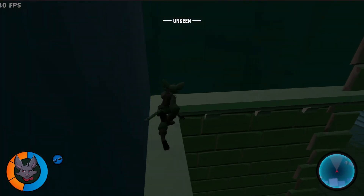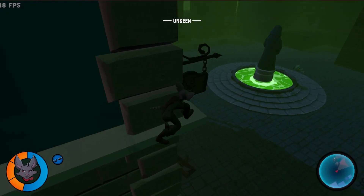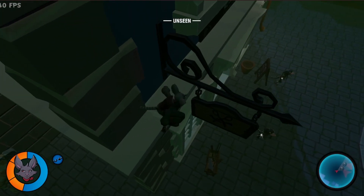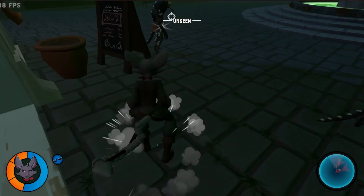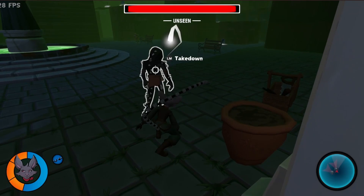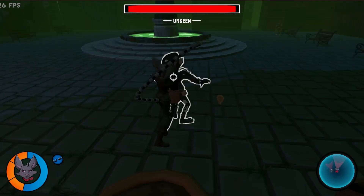But if you try to steal something — if they catch you lockpicking something — then they will come after you. For some reason this is working fine in the editor but it's not working on the build. I've never seen that happening before. It's like two completely different behaviors. I'm assuming something has been cached and I'm loading that cache. I don't remember doing that, but I have to look into it.